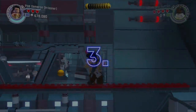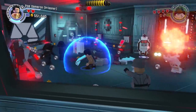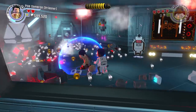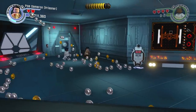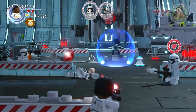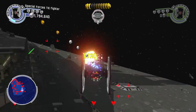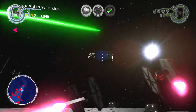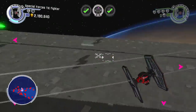Moving on to our final three worst levels: at number three we have Lego Star Wars: The Force Awakens Chapter 2 - Escape from the Finalizer. The beginning of this level I really do enjoy - I think it's actually one of the best in The Force Awakens. Once you eventually escape from the Finalizer you then go to a vehicle part of the mission, which I quite enjoyed. If you really do not like vehicle missions you'll probably find this a chore to get through.